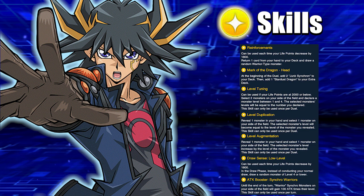Draw Sense basically allows you to add a level four or lower monster — and since there are no high-level boss monsters in the main deck, you'll always be able to draw something you need, though of course it's random. Attack Boosters — until the end of the turn, warrior Synchro monsters on your side of the field gain 100 attack times their level, once per turn. So Junk Warrior gains 500, Gravity Warrior gains 600 — just a little extra boost each turn.